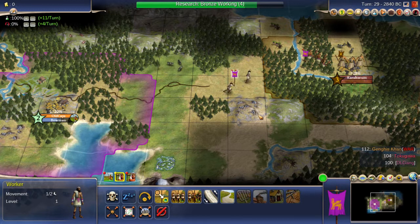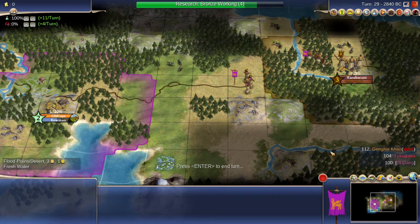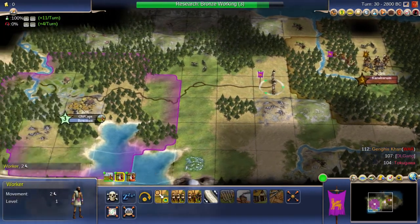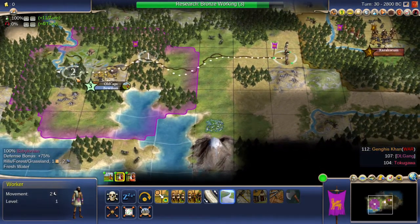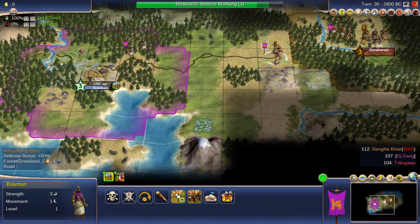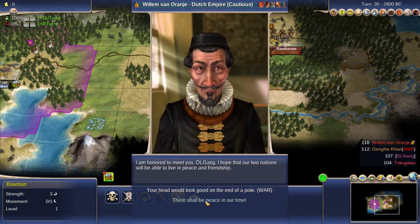Now I have two workers. That road will get finished in one turn. The workers will let me chop the forest when I get bronze working in only three turns. I'm going to chop the forest on the hill first and put a mine there, which will give me extra hammers towards building bowmen. The forest, when you chop it, gives you 20 hammers before mathematics — which is most of an archer. Archers are 25 hammers.